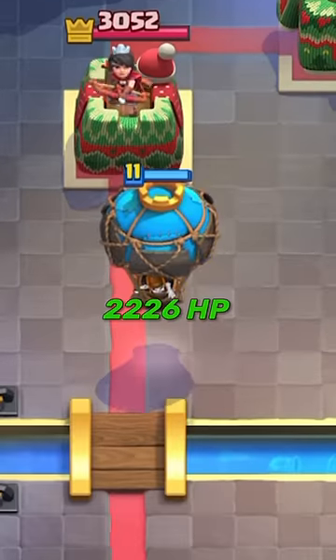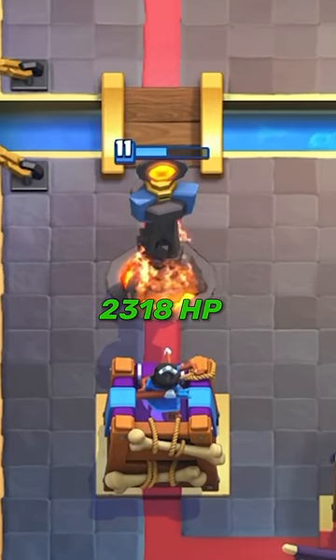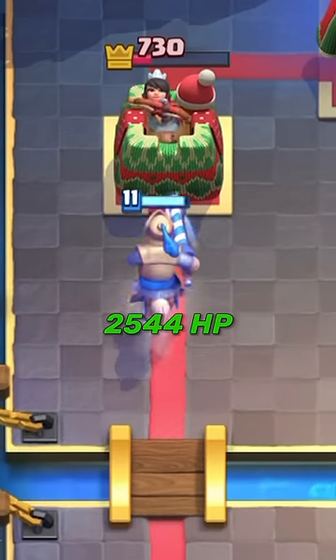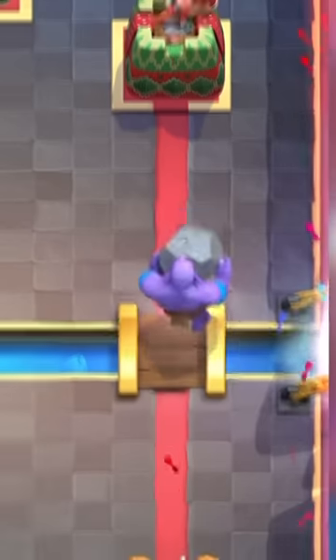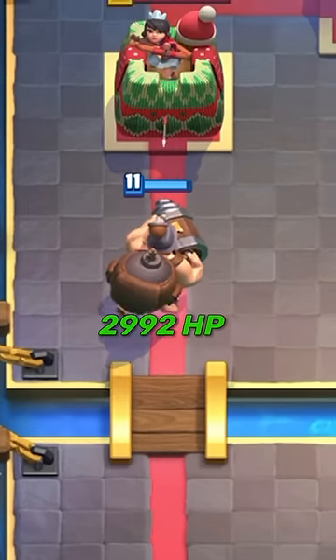Starting from Balloon with 2,226 HP, it gets larger. Inferno Tower has 2,318 HP. Mummy Valkyrie has 2,529 HP. Prince Charming has 2,544 HP. Mokk has 2,660 HP. Ablo has 2,756 HP. Mighty Mine has 2,992 HP.